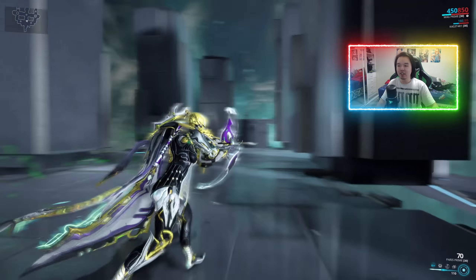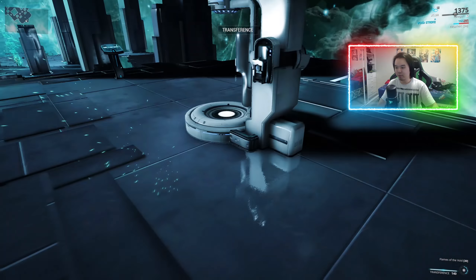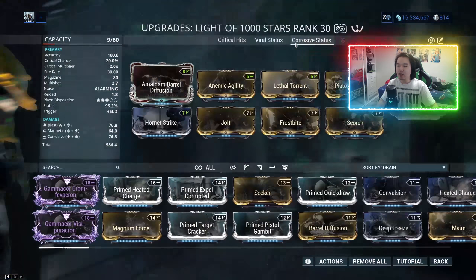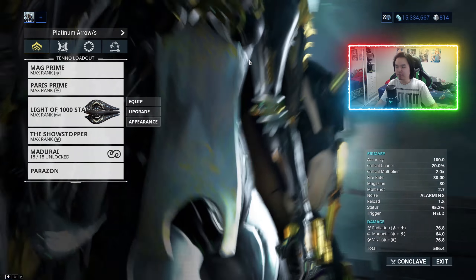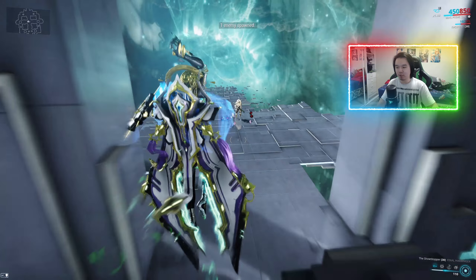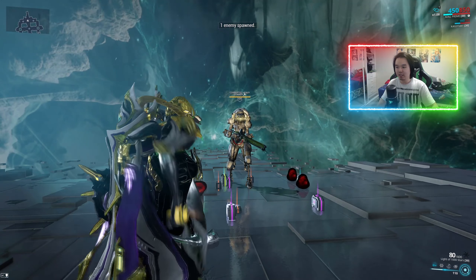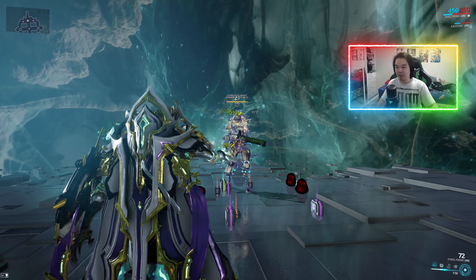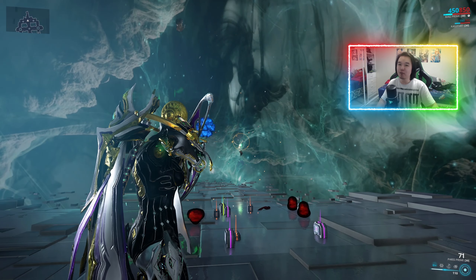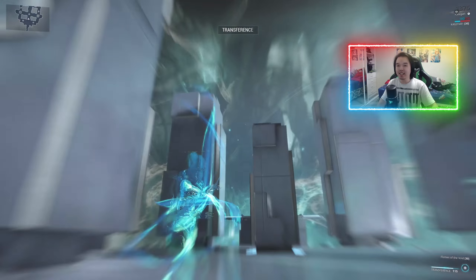Now using the same corrosive build, we're going up against a level 100 enemy: 90,000 on the orange crit. If we jump to our viral build — remembering 90,000 on the orange crit — we now have our 10 viral procs, and that's 94,000.